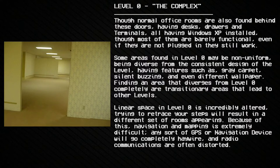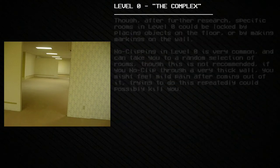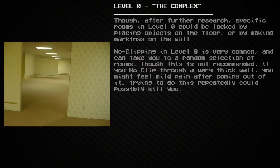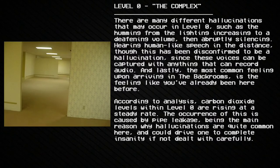Radio communications are often distorted. After further research, specific rooms in Level 0 could be locked by placing objects on the floor or by making markings on the wall. No-clipping in Level 0 is very common and can take you to a random selection of rooms, though this is not recommended — if you no-clip through a very thick wall, you might feel mild pain after coming out. Doing this repeatedly could possibly kill you.